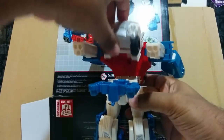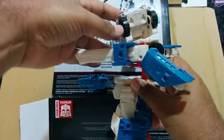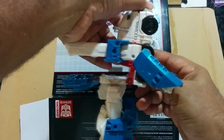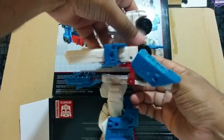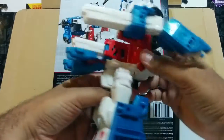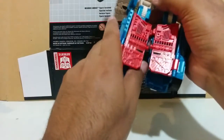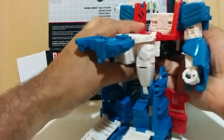One thing that I forgot when I was transforming him back — this part, the back part of the cab, is on a hinge. So just roll this back, make sure that you leave some space because there's some pegs here, and then bring it down. So that's the cab, it's already done. There's one more step but that's for later. The next thing you're gonna do is open up his legs, and these back panels have to move out of the way.